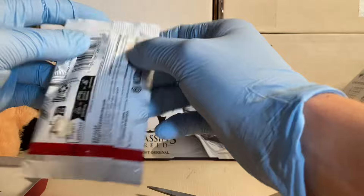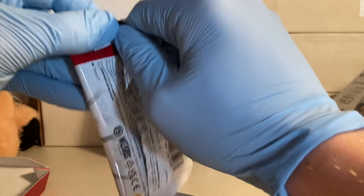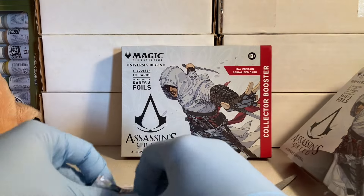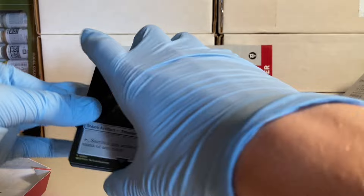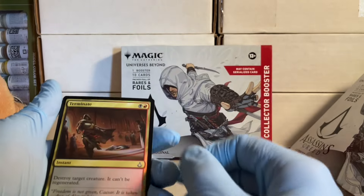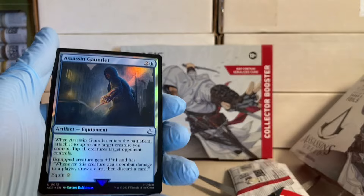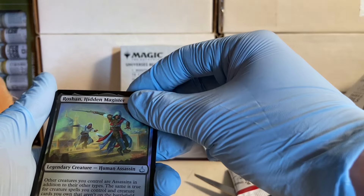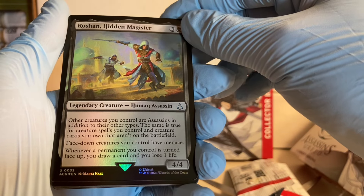There's also a mirror — not a rock mirror — there's another assassin, black-blue. It's the token, so I'm gonna flip this around because I think everybody's gonna be at the back. Okay, Terminate — oh, that's a good card! Assassin gone — Twit Roshan — Hidden Magister, who are assassins in addition to the other types.